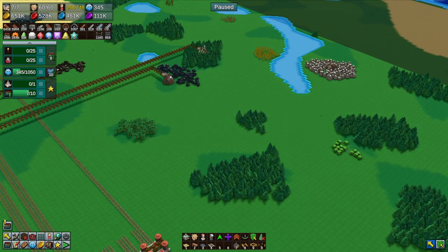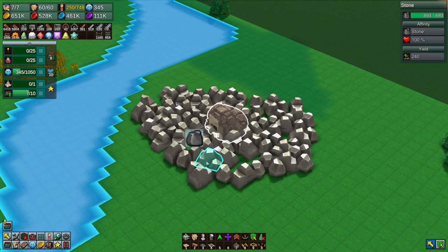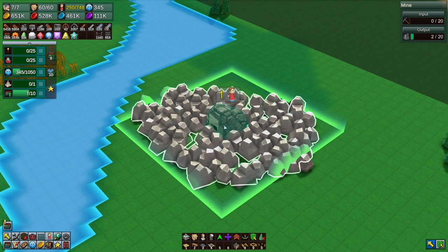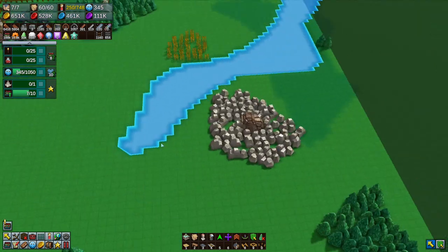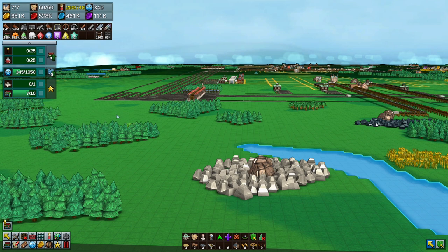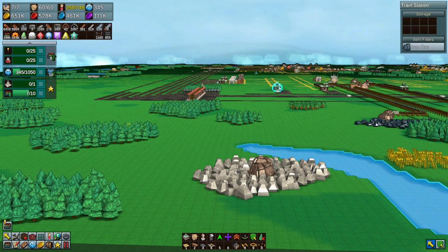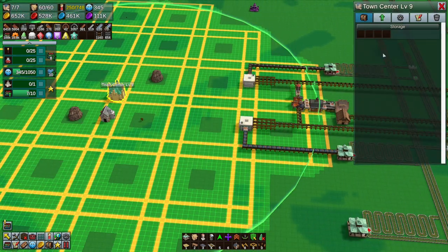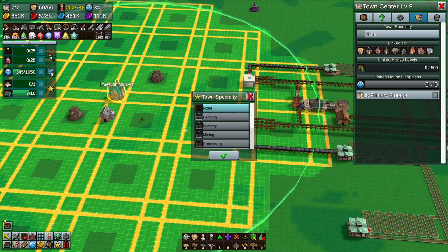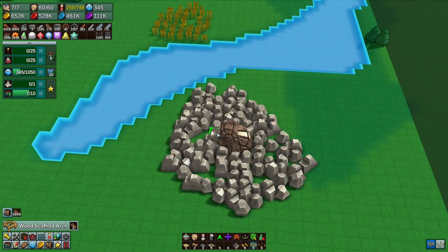Good evening and welcome back to Factory Town. It's time to work with stone - we want to get stone over to here, and we want to get stone to stone brick as well. I kind of want to do that in the mining area because stone can be added to the mining area. We have stone in the list here, so let's bring over the stone.